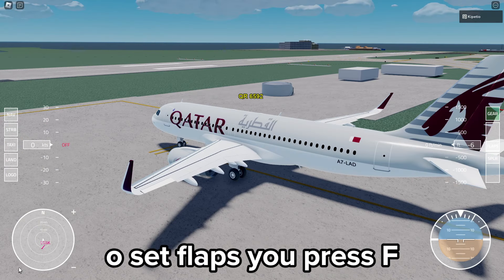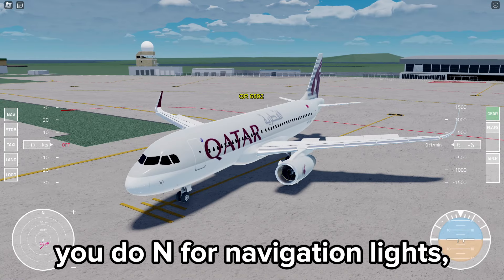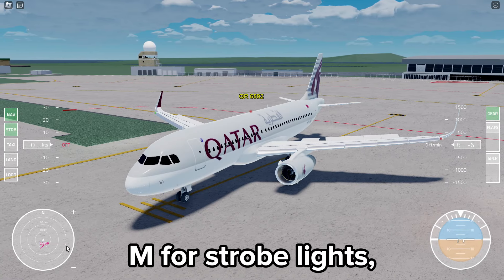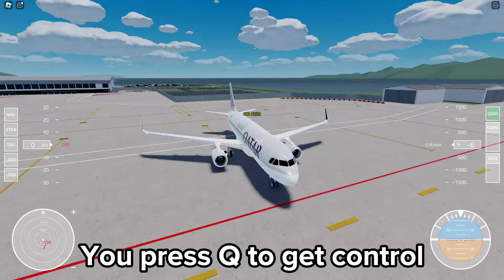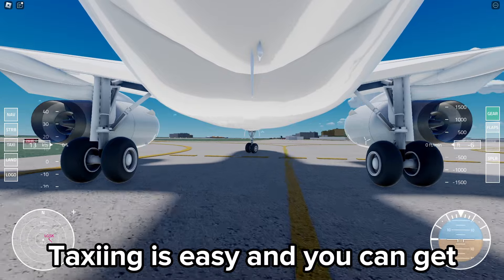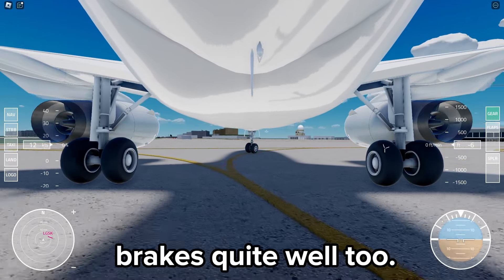To change the cameras you press V, to set flaps you press F, and to set spoilers you press T. To turn on lights: N for navigation lights, M for strobe lights, L for landing or taxi lights, and K for low wheel lights. You press Q to get control over the plane. Taxiing is easy and you can get power quite quickly — turning is nice and smooth and it brakes quite well too.